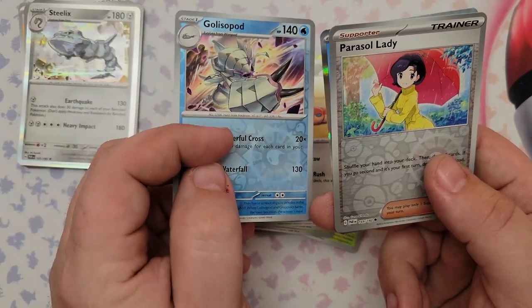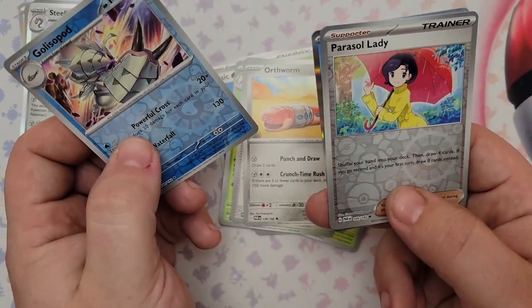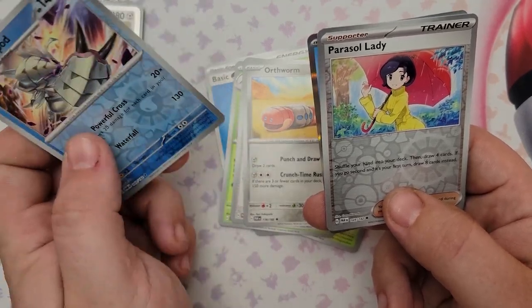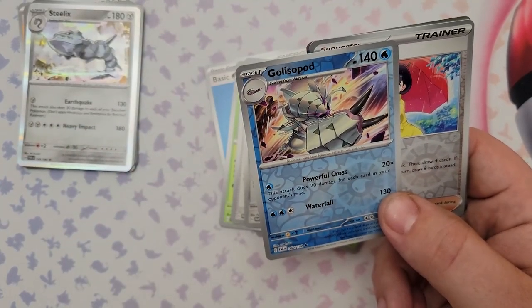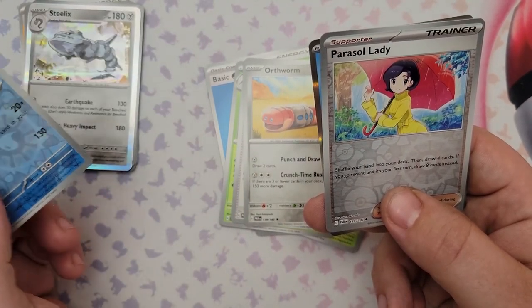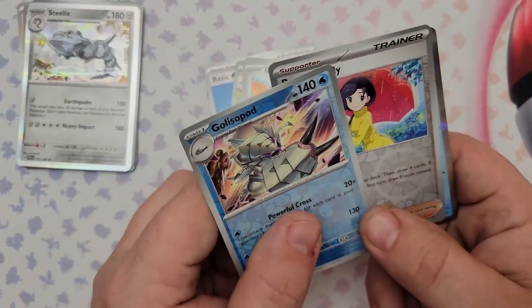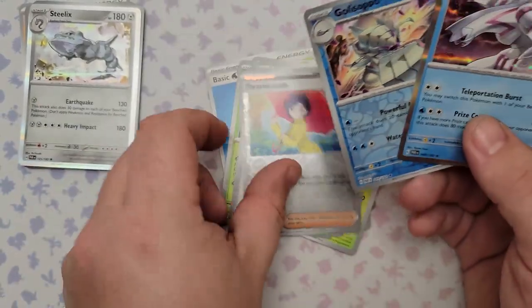We got an Orthworm, a reverse foil Golisopod — that's an extra rare right there — and a reverse foil Parasol Lady. Parasol Lady: shuffle your hand into your deck then draw four cards, but if you go second and it's your first turn draw eight cards. Too situational — just play Youngster. You'd have to go second AND use it on that specific turn.